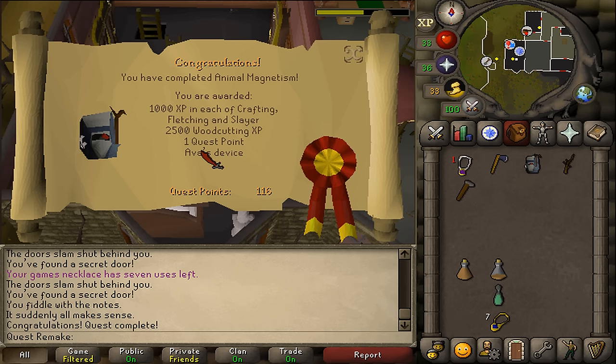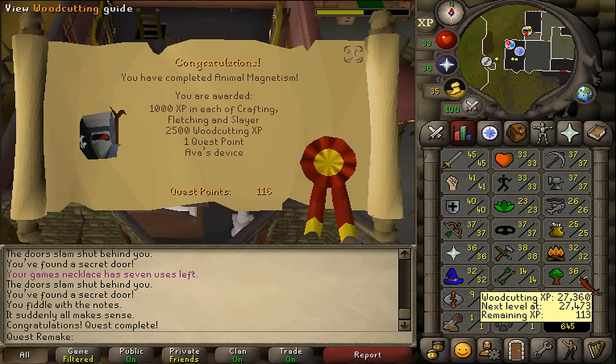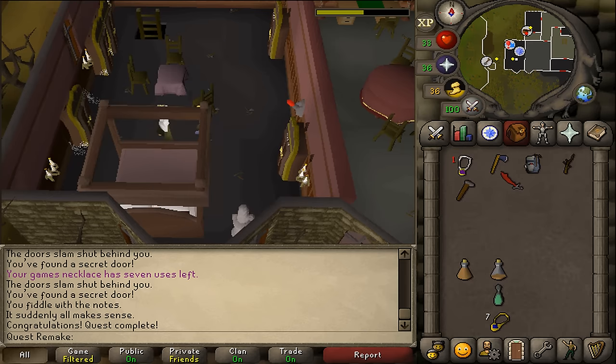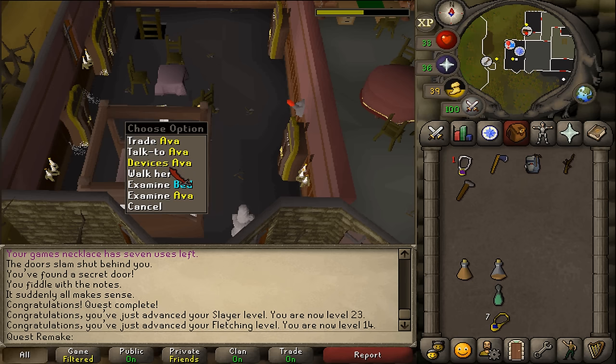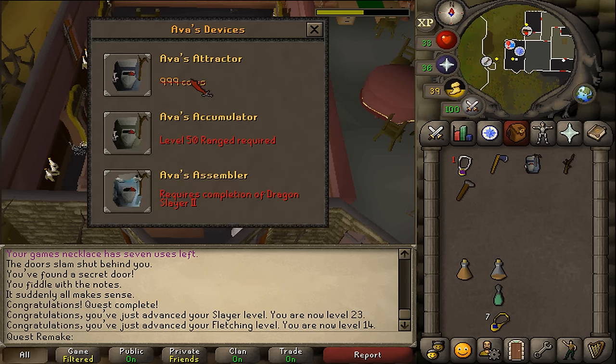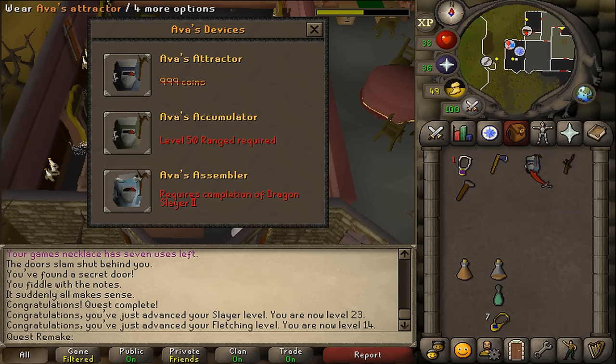Congratulations, you've completed the Animal Magnetism quest! You are awarded 1,000 Crafting, Fletching and Slayer experience, as well as 2,500 Woodcutting experience, 1 quest point and Ava's Attractor. You've also unlocked a quest requirement for Dragon Slayer 2, and the right-click Devices option on Ava, which lets you buy Ava's Attractor for 1,000 coins, or Ava's Accumulator for 1,000 coins and 75 steel arrows if your account has 50 Ranged. Ava's Attractor recovers 60% of shot ammo, Accumulator 72%, and after completing Dragon Slayer 2, Ava's Assembler recovers 80% automatically.